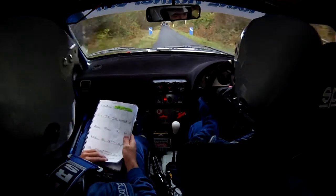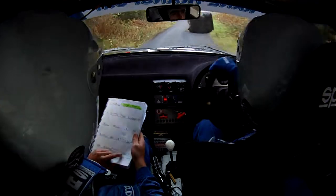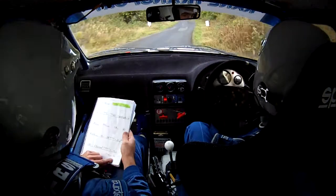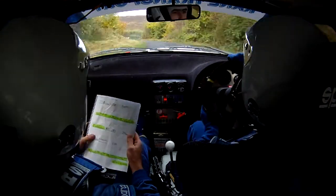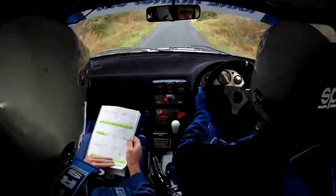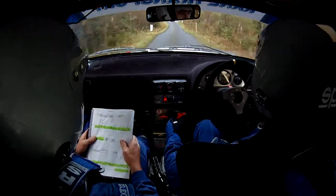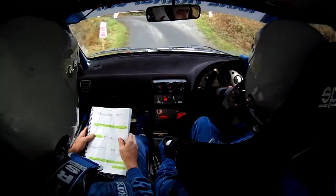Two left over crest. 100 out into a chicane right entry. And then a three left over crest. And then a caution one right over crest jump — then the jump, one right over crest jump. And then 130 into a square left. Square left down here now. And then a two into a two left crest jump.